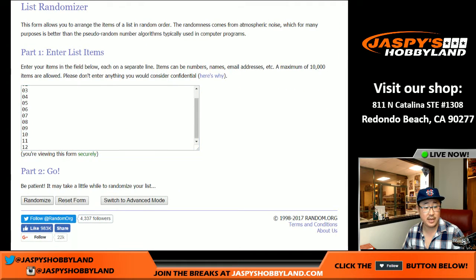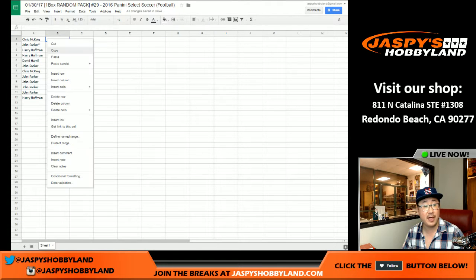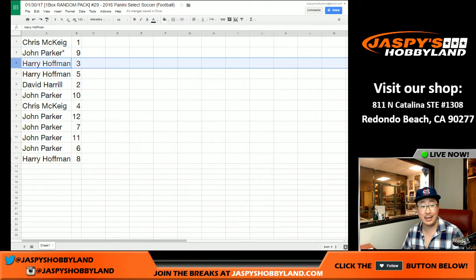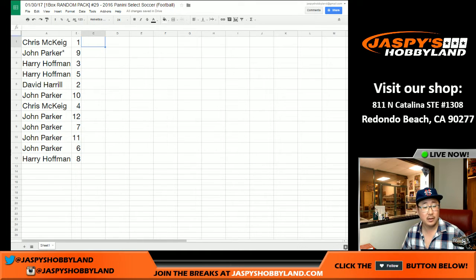Seven times right here: one, two, three, four, five, six, and there's six. And there's seventh and final time. Pack one on top, pack eight on the bottom. Let's put that all together. Now trades are allowed, although I've yet to see a trade. But if you want to go for it: Chris, you have pack one; John with nine, last spot mojo; Harry with three and five; Dave with two; John with ten; Chris with four; John with twelve, seven, eleven, six; and Harry with eight.